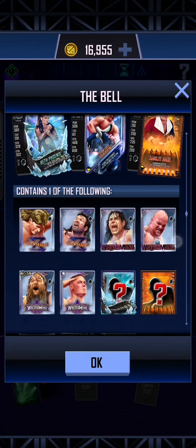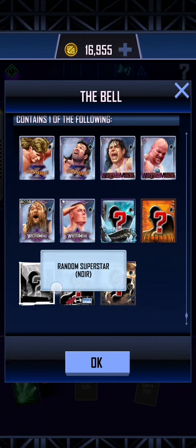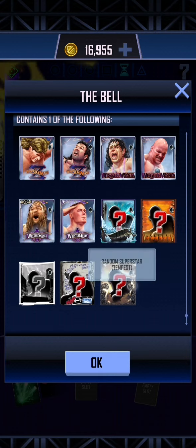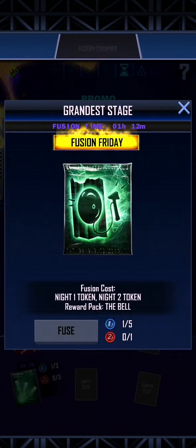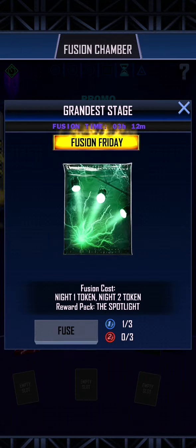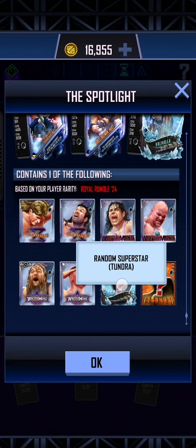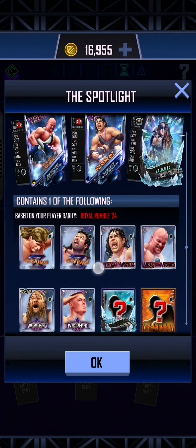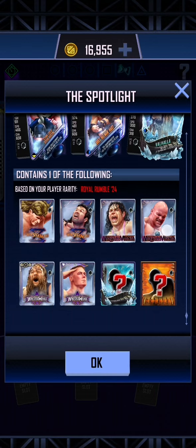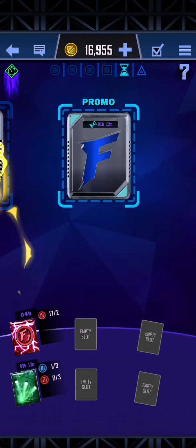This gives you a chance at any of the WrestleMania cards - Tundra, Crushbowl, Noir, Detention, or Tempest. Of course we got the Detention card out of that. However, if you save up 3 blue and 3 red, then you have a slightly higher chance where the weakest you can get is a Crushbowl or a Tundra.